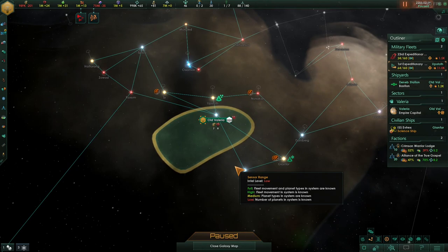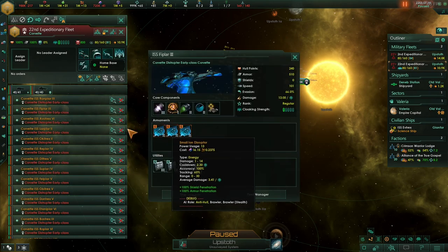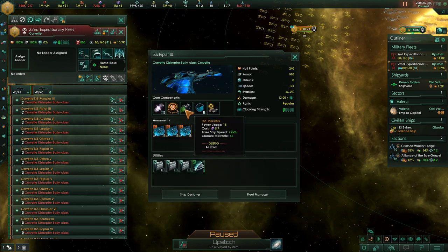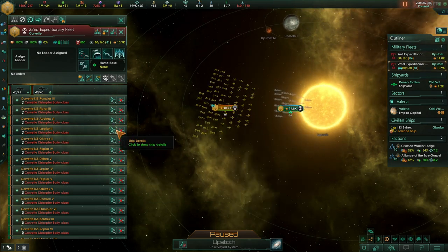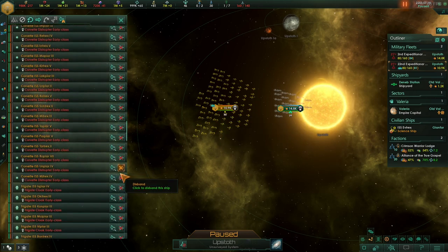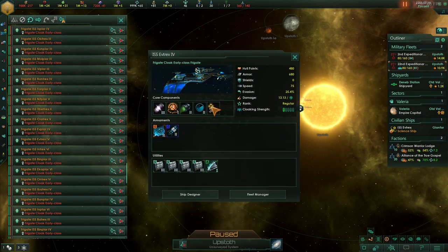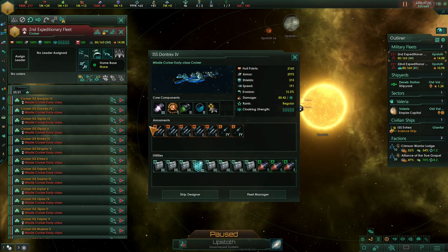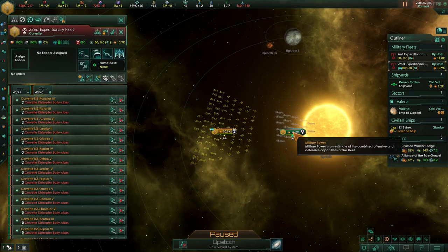I'm going to look at a couple more battles with earlier game tech based on some comments. For this fight we've got a replay of our mixed corvette-frigate fleet from yesterday, but I've changed it to picket computers to see if that changes the battle mechanics. It's cloaked, with disruptors, similar early game technology. Hopefully the corvettes can rush out with their speed and harass the cruisers, while our frigates close the distance and unload torpedo damage.